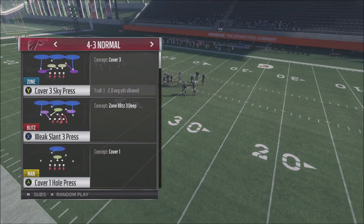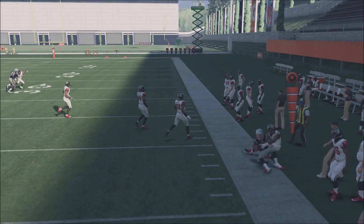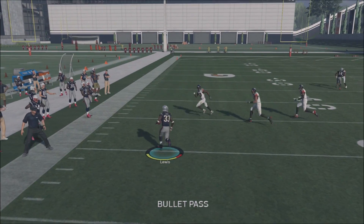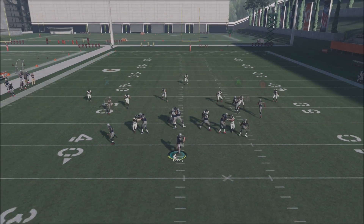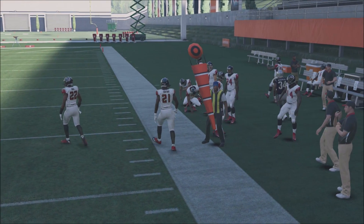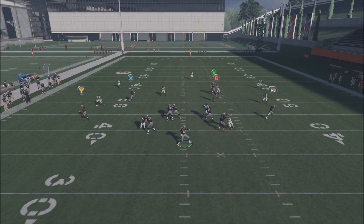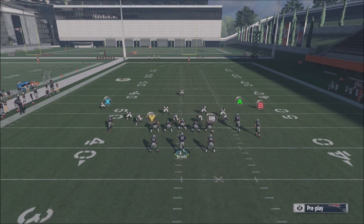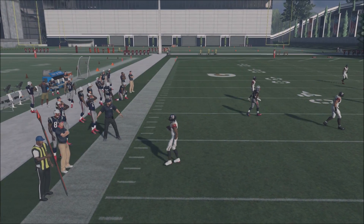Against Cover 3 and Cover 4, if they don't shade underneath, we're going to hit our RB and Y receiver out of the flats every single time - we can rack for a ton of yards and get out of bounds. But if they shade underneath in Cover 3, the flats are probably not going to be open. If you try to throw the wheel route there, that's a pick six every single time.